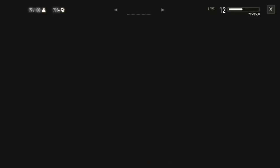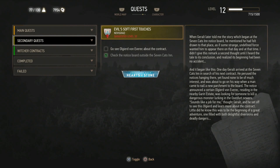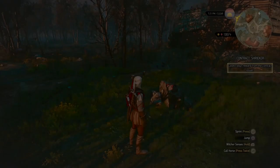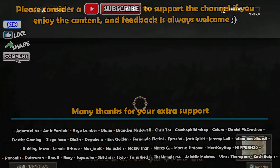Hey, welcome back guys. This is part 12 of my Witcher 3 complete trophy walkthrough. We'll be going on with the Shrieker witcher contract to begin with. We're heading back into Crow's Perch, just to hand this in as we head back towards the Baron. Make sure you're following the witcher contract Shrieker and then walk to Crow's Perch. You'll get a trophy for that one.